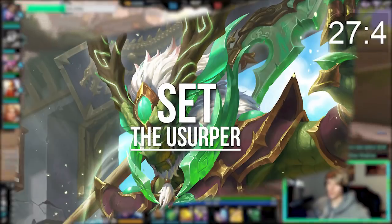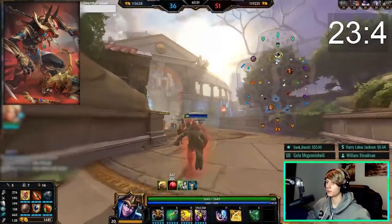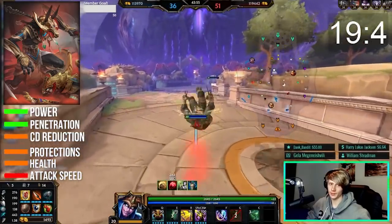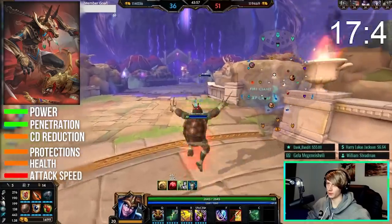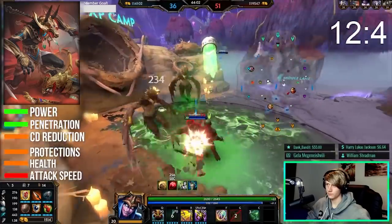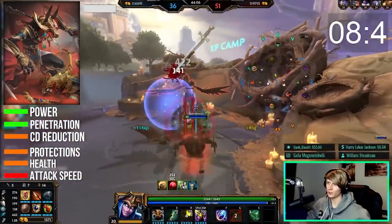Set is a basic attack and ability damage hybrid assassin with strong carry potential. He can invest into full damage with power and penetration, but can also go more tanky with some protections and health, depending on his role and playstyle. Try to avoid boxing Set for long durations, and if you see him activating his ultimate, just keep away from him at all costs and try to wait out the timer — his ult is where a lot of his power comes from.